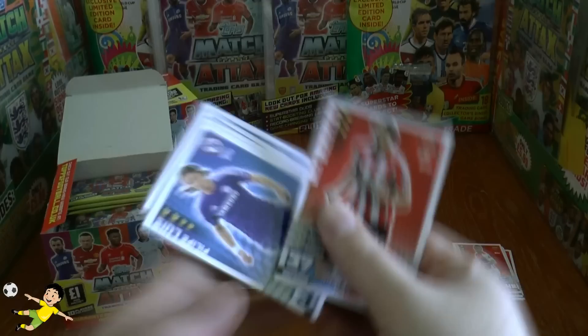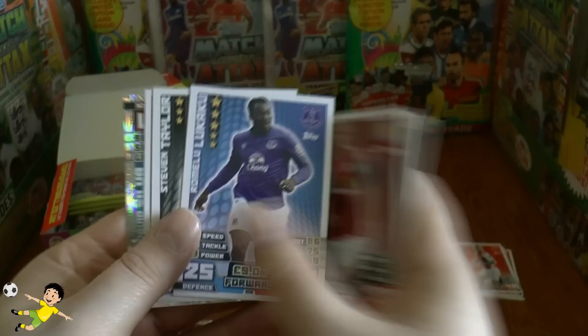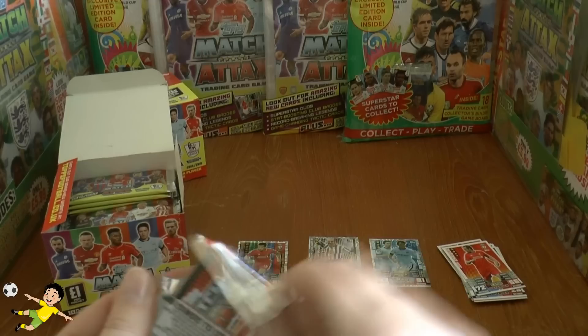Pack two gives us Will Buckley of Sunderland, Philippe Luis, Zarate, Adebayor, Bannon, Lukaku, Stevie Taylor, Jose Henrique, and the duo card of Samir Nasri and David Silva — a really nice duo card there.